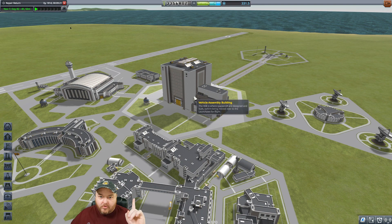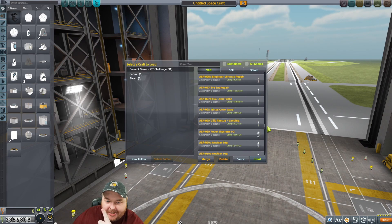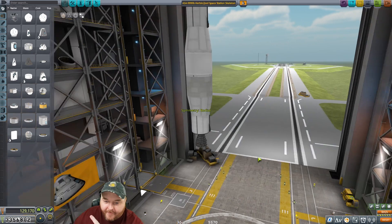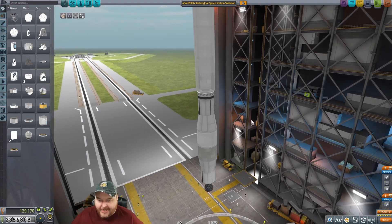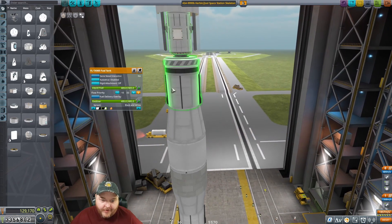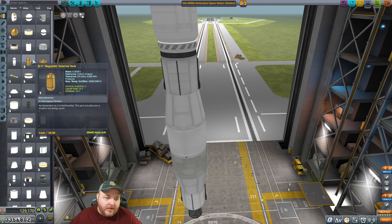Okay, so now we need to send the electronics up - which is C... no, it's B. These are the electronics and then we just have to refuel. How much do we weigh? 49.1 tons - I would like to add some fuel to this please. 49.1 tons.